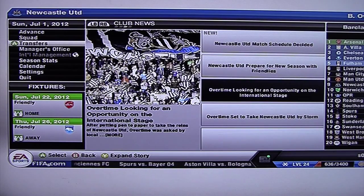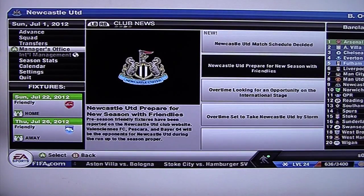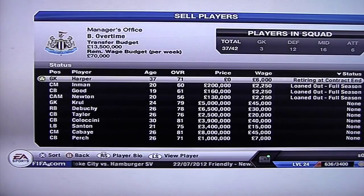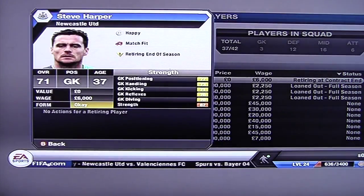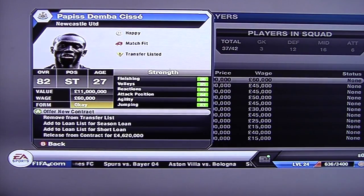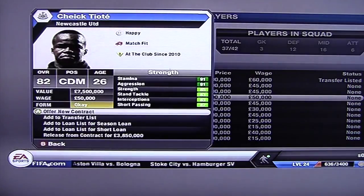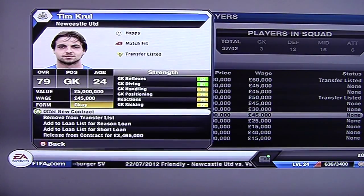I've just set everything up and got us to this point because I didn't want you to have to see me save everything. We're known as Brett Overtime because I didn't really want to give my real second name for obvious reasons. Let's go in and sell some players straight away, or at least put the players I want to sell up for sale. Steve Harper — I wish I could release him because he's retiring, but I can't. Cissé I'll put up for sale because he's not French. Ben Arthur is French so he stays. Teote isn't, so he can go. Tim Krul isn't — he needs to go. Jeffron is French, Sissoko is.